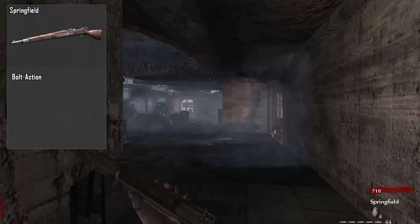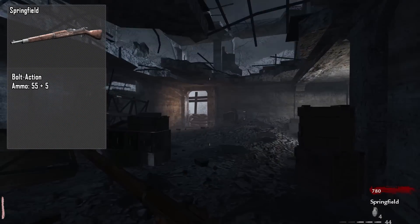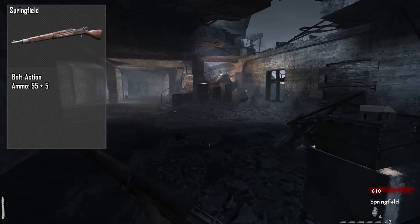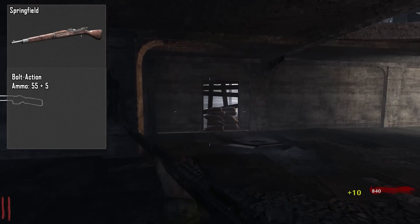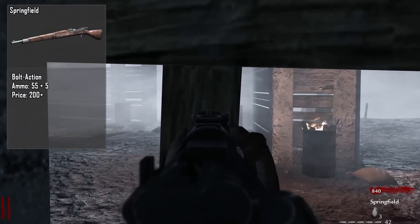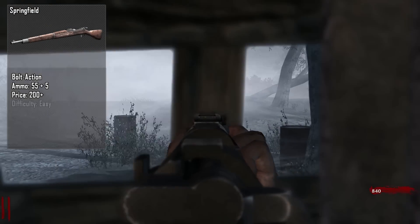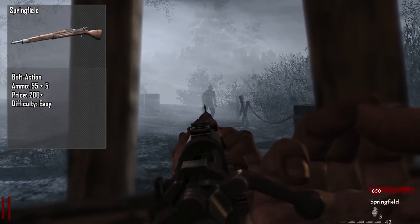The ammo on this weapon is only 55 shots plus 5, which is horrible — especially for a bolt-action weapon. In zombies it should at least have a total ammo of around 80, not 55. The price is 200 points because you can buy it off the wall in Verruckt, and you can also get it in the box on Nacht der Untoten. The difficulty to get is easy, unless you're on Nacht der Untoten where it's a medium since you can only get it from the box.